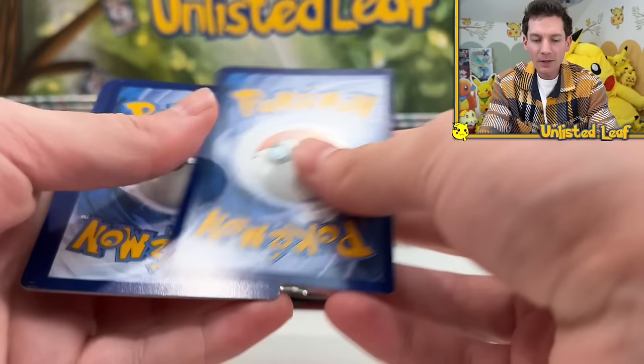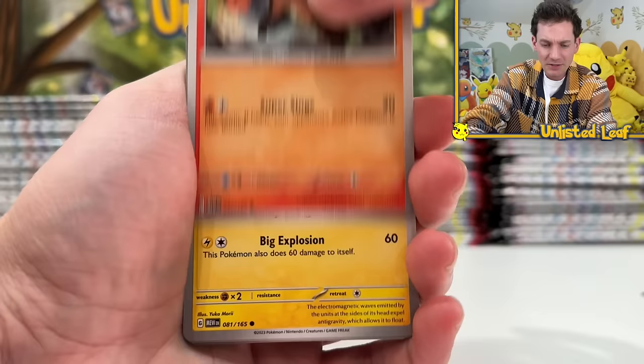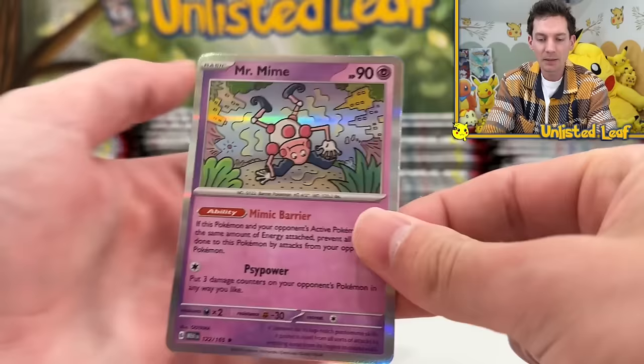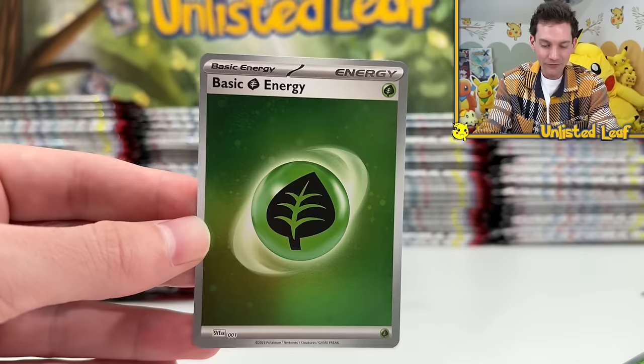Let's start this out. We've got Vulpix, Magnemite, Caterpie, Eevee, Slowbro, Machoke, Dewgong, Arcanine Reverse, Tangler Reverse, and a Mr. Mime. Oh snap! Look, it's the rare on this leaf energy. That's actually a pretty nice way to start it off. These packs are right out of the UPC, by the way.